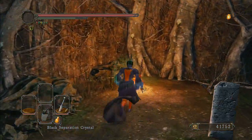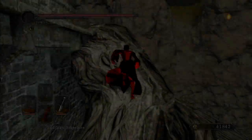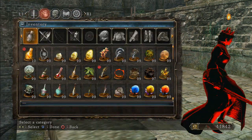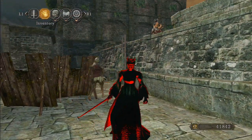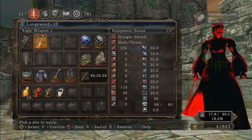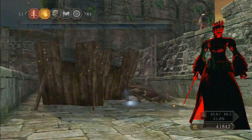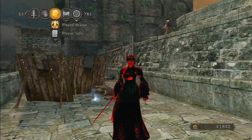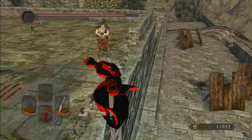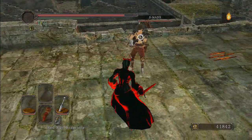Now I'm going to base stats: 10 strength, 9 dexterity, plus 10 weapons. You guys are going to notice that the damage difference is only about 60 points. It is far better for me to just find the weapon I want, only invest enough strength and dexterity to use it at the bare minimum, and then either infuse or buff them. Either way, you're going to do far better than a 40/40 build — which is totally backwards. While I'm talking, please pay attention to the numbers.